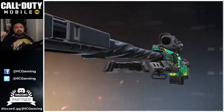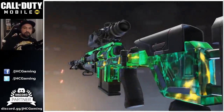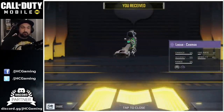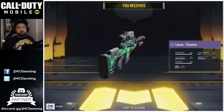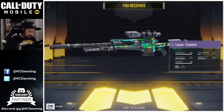Yes! We got this guys — 4 times 10, so 40 crates total. This is the new Locust Sniper, Cosmo skin. The Cosmo skin is animated, exactly like the Razorback we had a few weeks ago. Good thing guys — I did not have to spend all my COD points today.